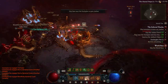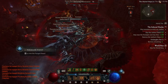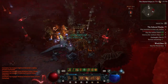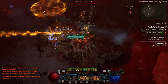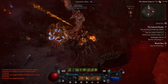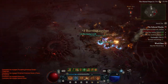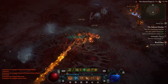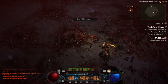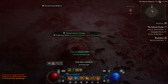You might notice the enemies are getting pulled towards me — that's because of an aspect I have on my boots that is new this season. I believe it's the Aspect of the Wild Steps, so check it out if you really enjoyed the teleport from the Raiment of the Infinite.